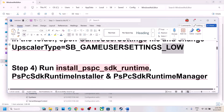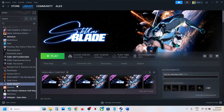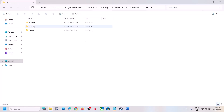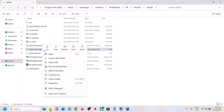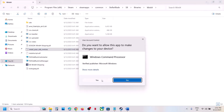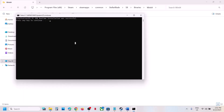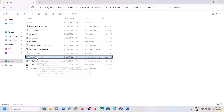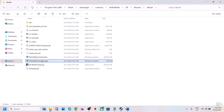If it's still not working, the next step is to run the SDK runtime files. Go to the game installation folder by right-clicking the game on Steam, selecting Manage, and clicking Browse Local Files. Open the SB folder, then Binaries, then Win64. Right-click on Install PS PC SDK Runtime, click Run as Administrator, click Yes, and let it complete. Press any key to continue. Then double-click the PS PC SDK Runtime Installer and let it install.